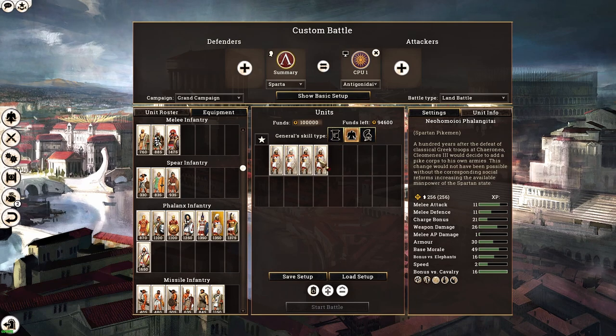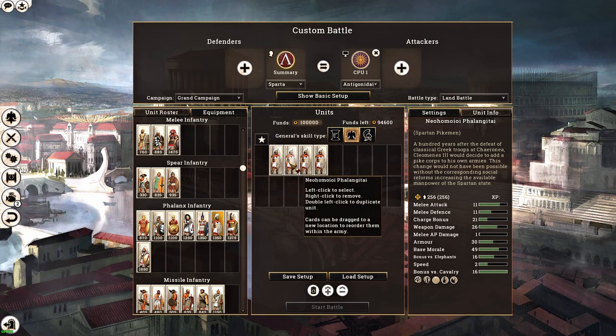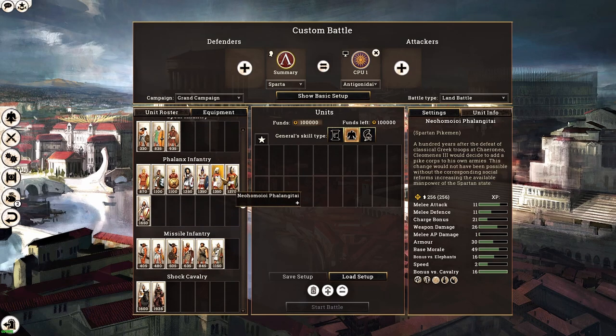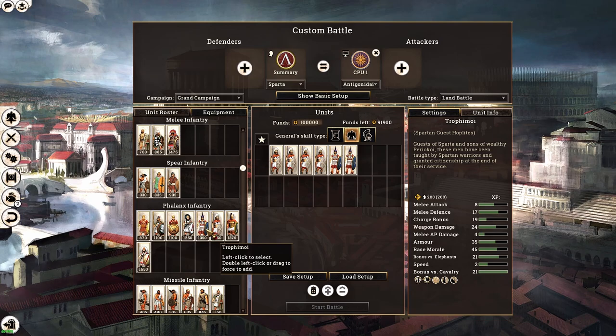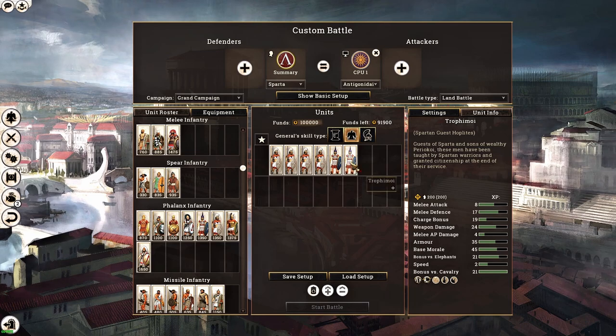I have personally worked on these Spartan pikemen changes and forwarded them to the lead modder. Spartans also have access to Spartan guest hoplites which can protect the flanks of Spartan pikemen — these guest hoplites actually come from the fourth class population. They currently incorrectly come from second class, but this will be corrected so they come from fourth class, making them extremely powerful since they are almost as good as reformed Spartan hoplites but at a fraction of the population cost.